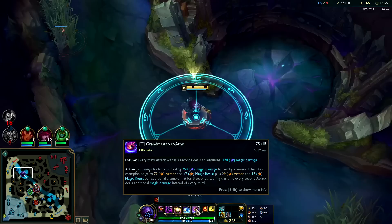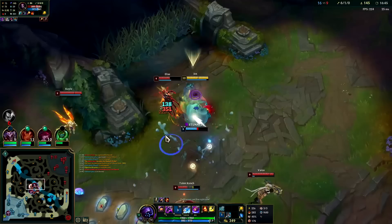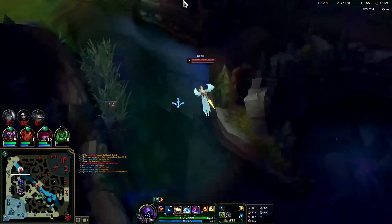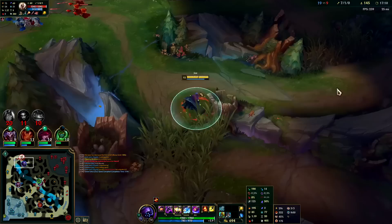Jax generally isn't much of a team fighter. He's more of a team fighter with his R changes because the more enemy champions you hit with R, the more armor and magic resist it gives you. But if you don't hit a huge R in a team fight, he's actually really squishy and easy to kill. Auto, W reset — kind of wasted my E. Am I going to find the Kayle? She got away. She got really far away — she has tier 2 boots and a self-speed up. Not sure what she warded.